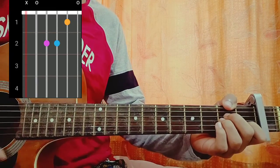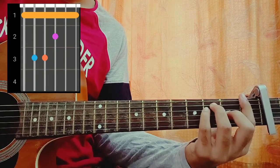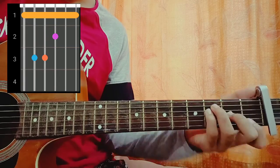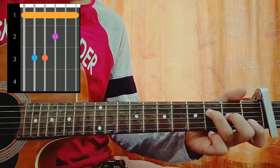A minor is mute, open, second, second, first, open. Then we have F, which is one, three, three, two, one, one. You can play it like this — one, three, three, two, one, one — or you can just play three, two, one, one.